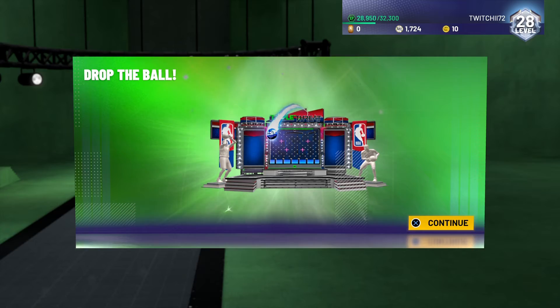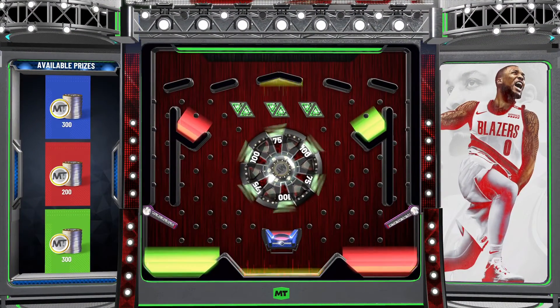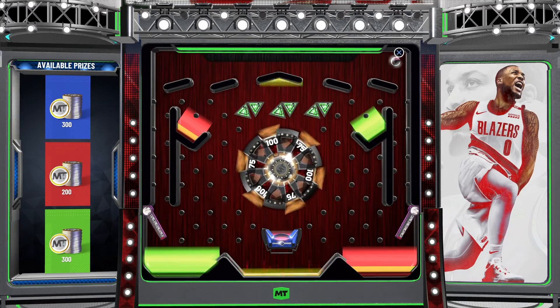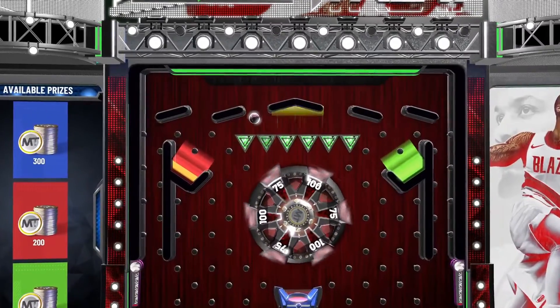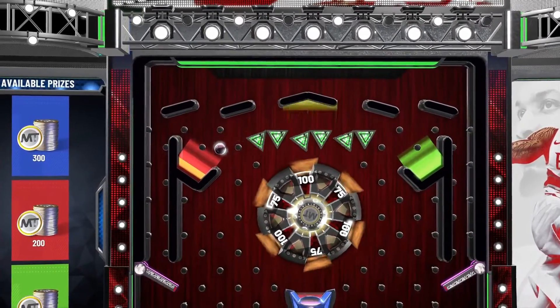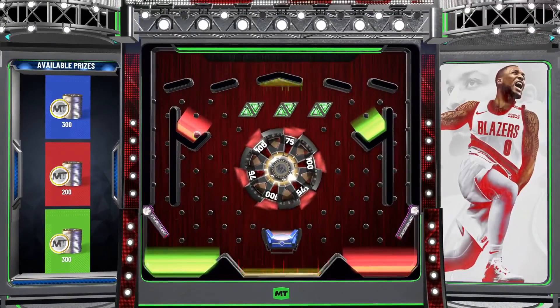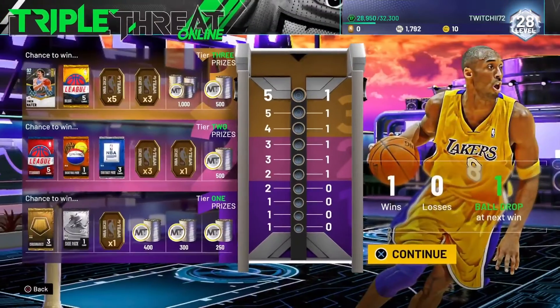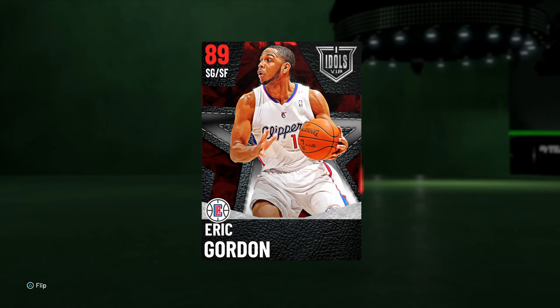Let's drop the ball and see what we get. Unfortunately we don't get anything good here — the MT helps but I don't really see anything worth it. Let me know in the comment section guys if you want to see these ball drops after every win. I don't really see it being that beneficial, but I will show it if I do get anything good in the available prizes — otherwise I don't see the point in showing it.